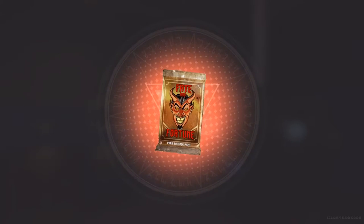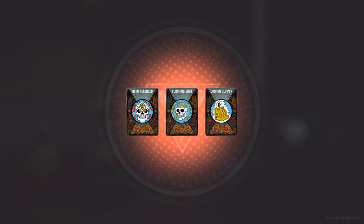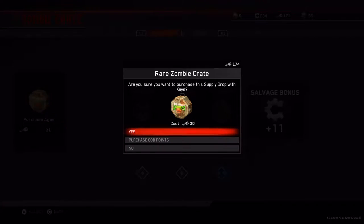Oh, we got a knife camouflage - that's pretty cool! It's epic. Punching Bags, Head Reloaded, and Coupon Clipper - that's pretty cool.